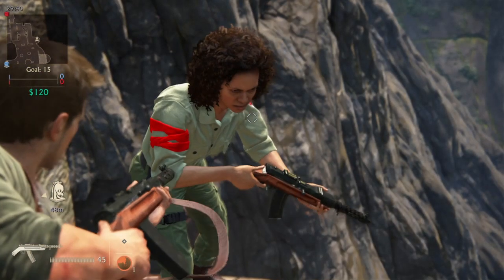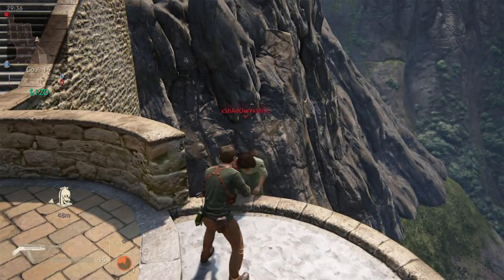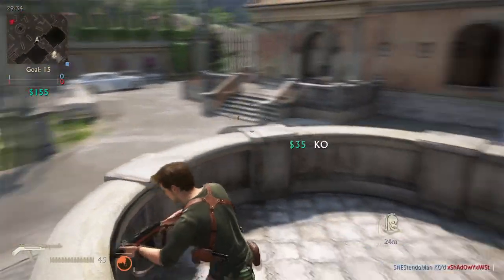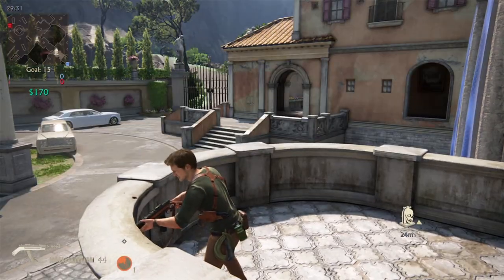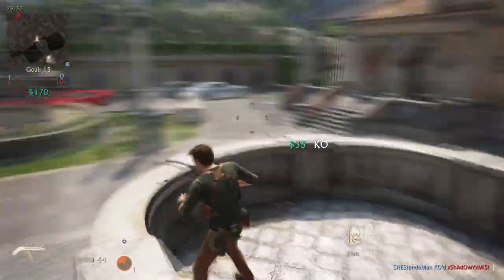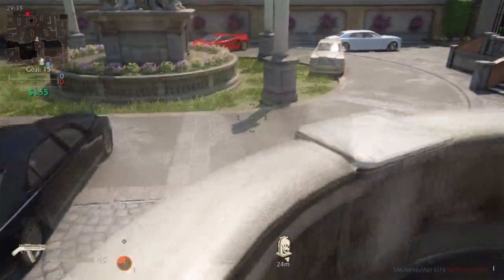Hey, what's up all you gosh dang glitchers! Team SNES here with a brand spanking new video. In this video we're going to show you how to instantly teleport across the map. This glitch is pretty cool — the only flaw I would say it has is the fact that you can't control where you teleport. Oh bummer dude. Alright, let's get this tutorial started.